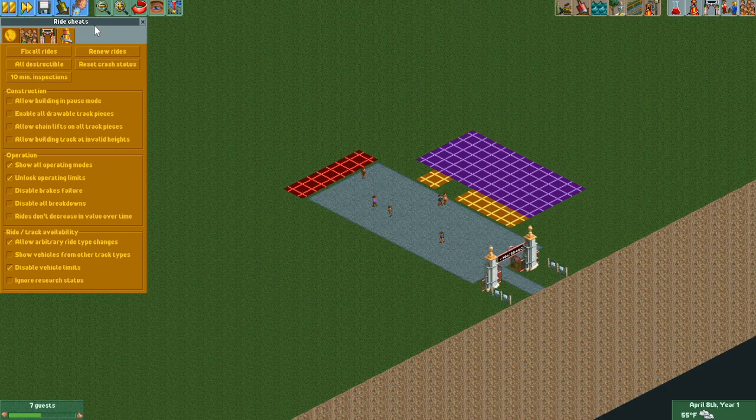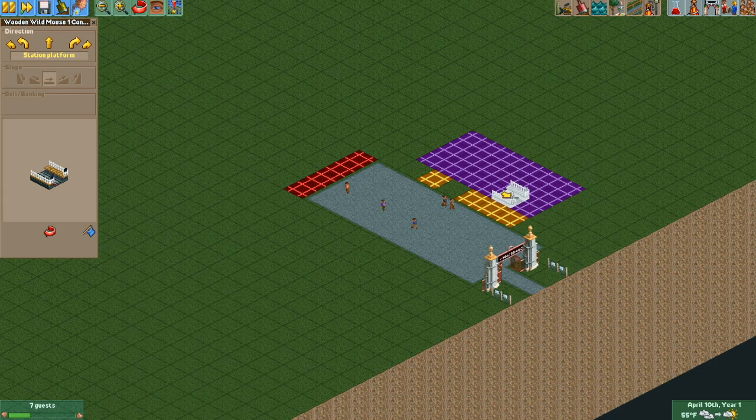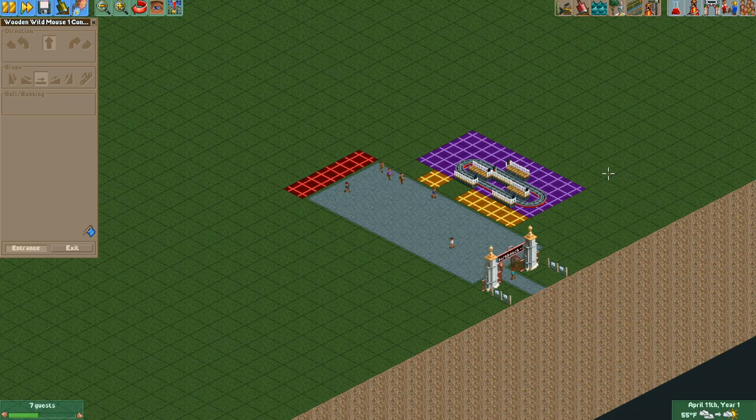For our ride, we're going to make sure we have a few cheats enabled: show operating modes, unlock operating limits, arbitrary ride type changes, and disable vehicle limits. I'm going to build a ride — I'll be using the wooden wild mouse for this. There are a couple of other rides that work, but this one is the easiest and simplest to use for this trick. Feel free to get creative with other ride types. I'm going to be using three stations, but you can go up to four since that's the current maximum in the game.